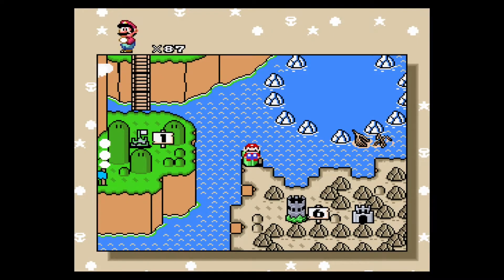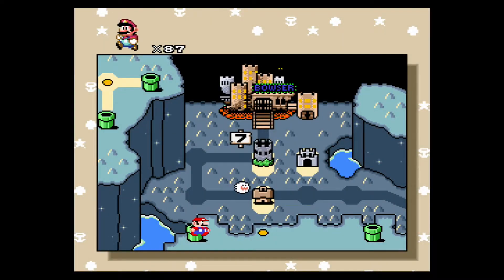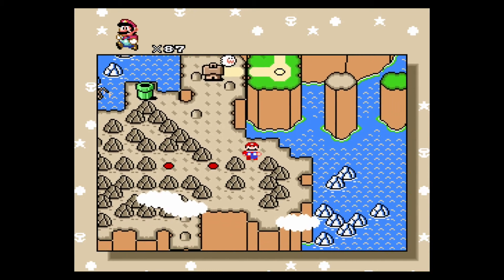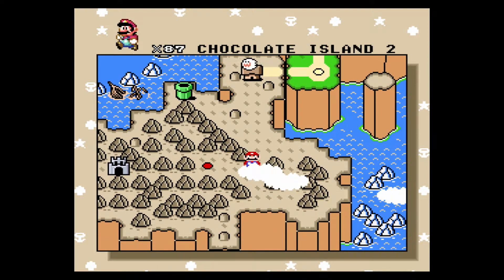Alright, so once you beat that level, you can go right straight to Wendy's Castle — the main castle of Chocolate Island. So yeah, that's always nice. Let's get back to the normal levels. This level is Chocolate Island 3.